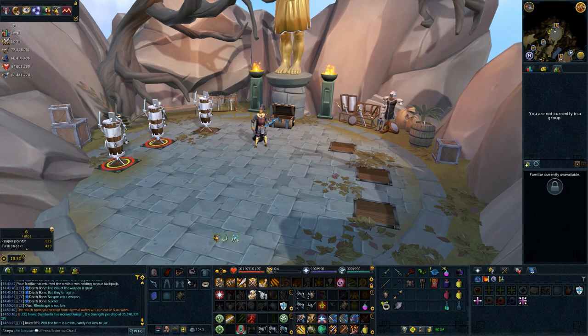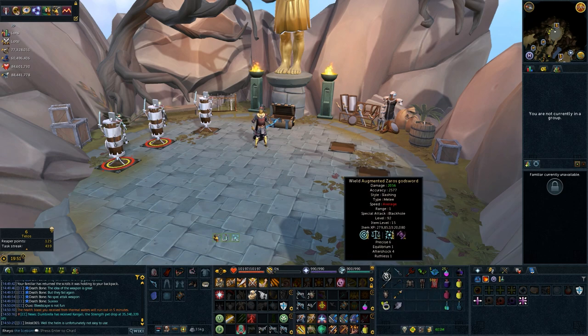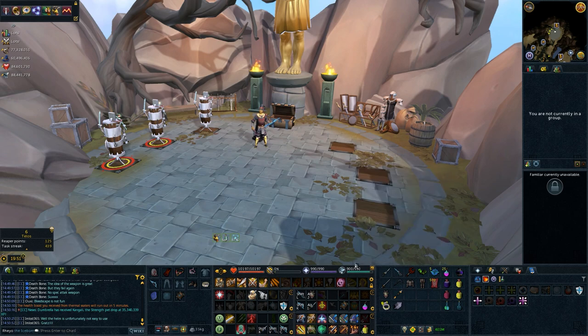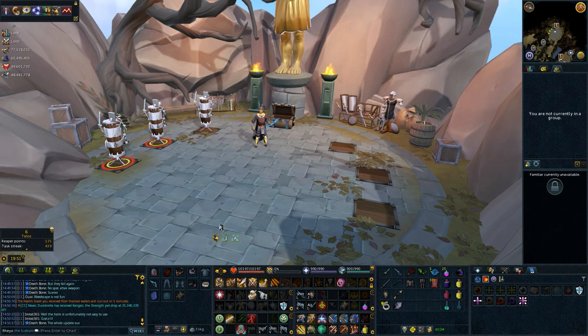I wasn't really excited about the Scourge at first, because I recently got the tier 95s and it just kind of felt like, why is there a new main hand weapon? But after messing around with it, now that I bought it, I might as well try and use it.